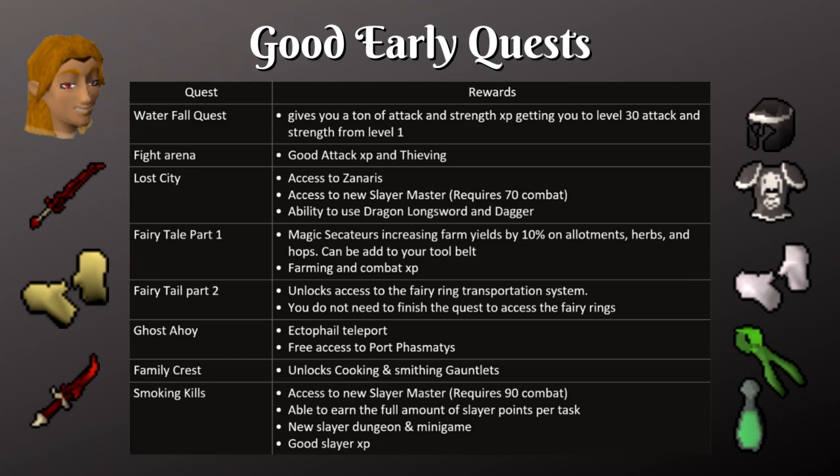Another useful quest is Ghosts Ahoy — this unlocks the Ectophial, which gives you a teleport close to a herb patch in Canifis and gives you free access to Port Phasmatys. Family Crest also provides you with two nice gloves: the cooking gauntlets that decrease the chance of burning food items, and the smithing gauntlets that allow you to smelt 60 bars in a relatively AFK manner. Without the gauntlets you'd only be able to smith 28 bars and you'd have to deposit them every single time, but the gauntlets automatically deposit them for you.